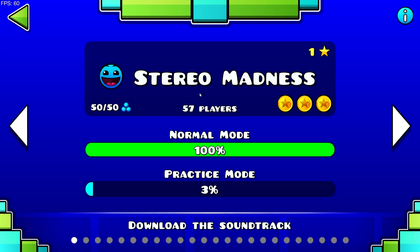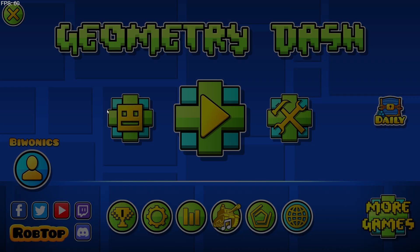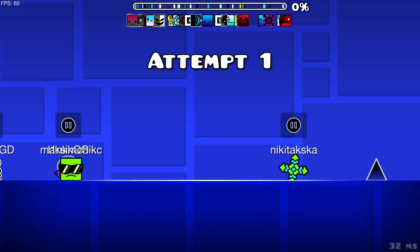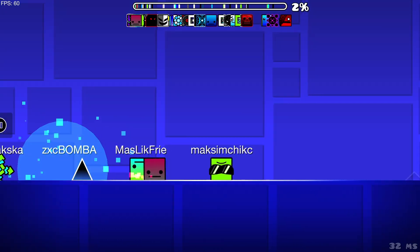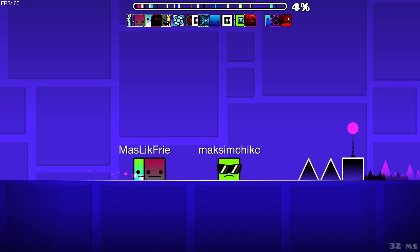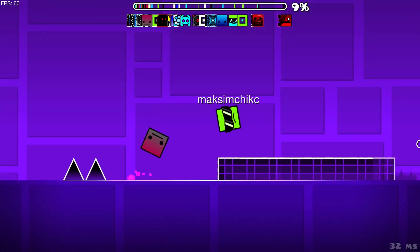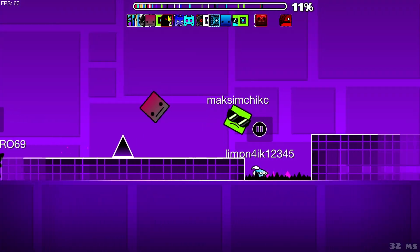For example, if I go to Stereo Madness, we can see there's currently 57 players online. Let's turn off the music and go inside just to see what it looks like. You can see the player names above the players, you can see their location, you can see if they're paused, and you can also see if players are in practice mode or not.